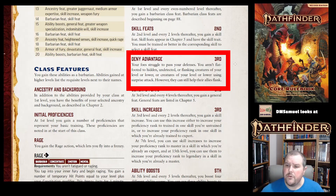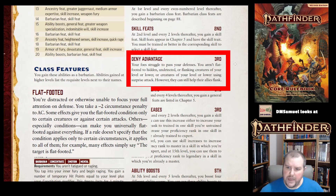At third level, you get an ability called Deny Advantage. You are not flat-footed to individuals who are hidden or undetected by you, or flanking creatures that are lower level or equal level to you. They can only gain the benefit of flanking you if they are higher level.